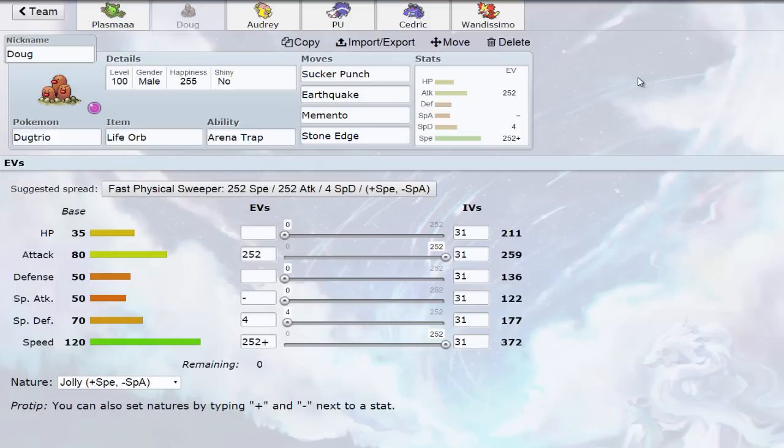I decided to go with a Life Orb Dugtrio this time around, Jolly Nature to maximize speed and take full advantage of that base 120 speed. It's basically there to trap things like Rhyperior and Registeel. Sucker Punch, Earthquake, Memento to ease setup or get a safe switch, and Stone Edge forms the nice EdgeQuake combination with STAB — that's pretty much all there is to it.